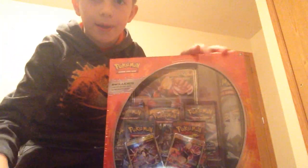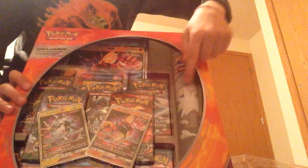Hey guys, we're going to be opening up the Ultra Beast box. Here's the front. It comes with a playmat, a jumbo card, two promos, a coin, and eight packs. And this is the back. It comes with Buzzwole and Kartana GX. So let's open this.